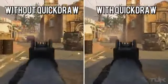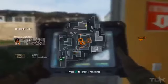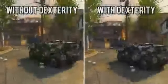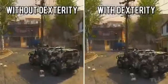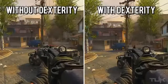Moving on to Dexterity, we see some gray area and some questions are raised about what its effects actually are. In the create-a-class menu it states you aim in faster after sprinting, as well as mantle and climb faster. The first thing I found a little off was mantling walls — this applies to mantling up anything in the game. I found zero difference in the time to climb whether I was using Dexterity or not.